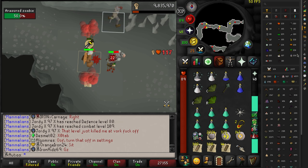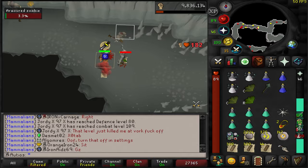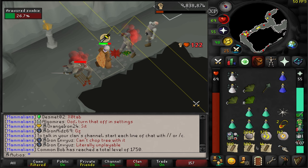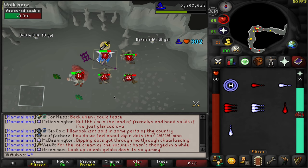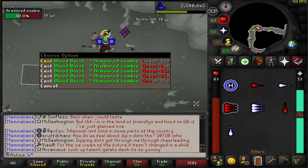I am unfortunately going to have to be calling it — 1,344 KC today. Let's try this again. I will not accept defeat today — we will be getting this axe one way or the other. I finally decided to try changing up my strategy a little bit — I tried a trip doing Ice Burst and Blood Burst, but honestly the DPS was not great, and at the cost of the runes, I decided it honestly wasn't worth it. So I ended up going back to melee.